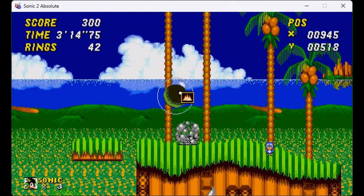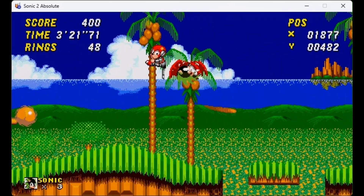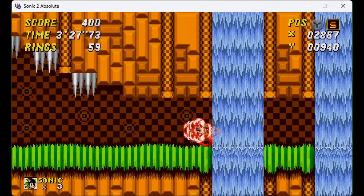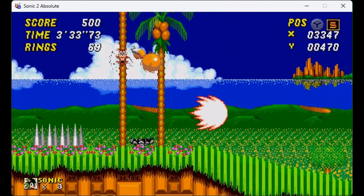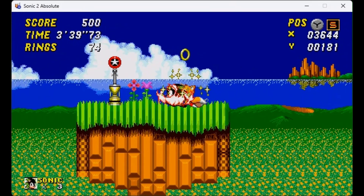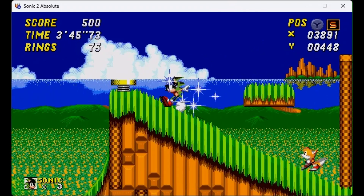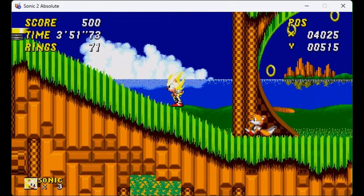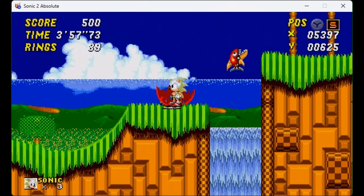This is also for everybody that doesn't have any mods, that doesn't know how to do mods, and wants to do the Asura glitch. I'm actually gonna do a modding tutorial and a tutorial on how to get the Sonic CD decomp. But basically, this is Asura's canonical super form.